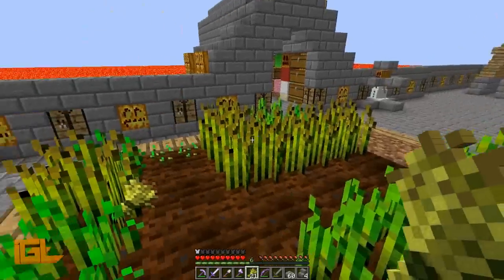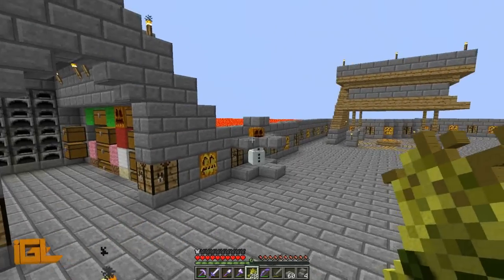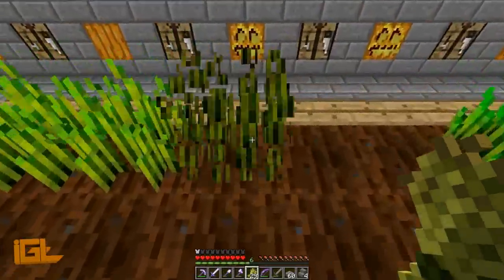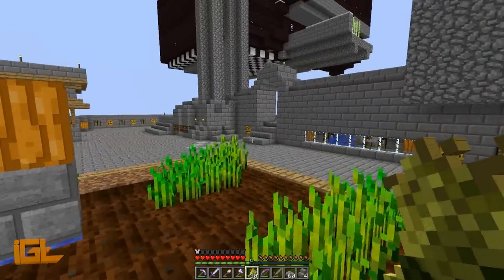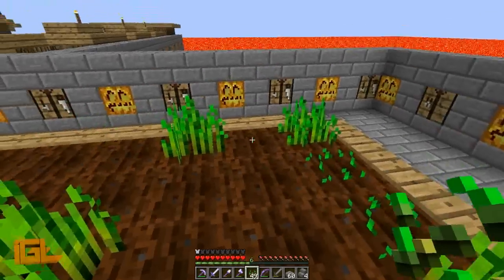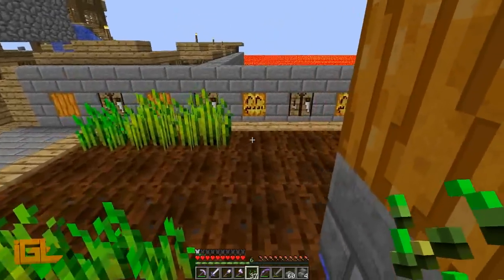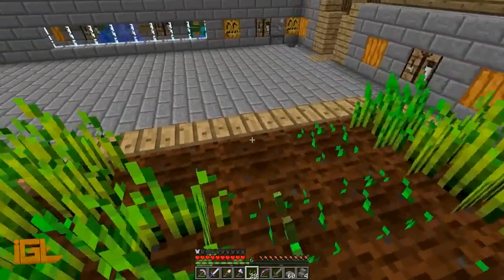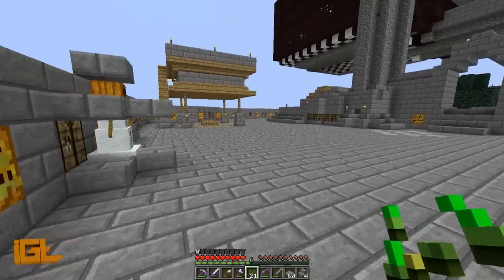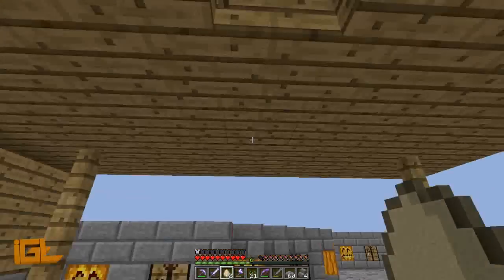Hey guys, welcome back to another episode of Sky Tomb Survival, episode number 33. We're using the vanilla HD texture pack — hope you guys are enjoying that. You gave a few good suggestions on the enchantment setup, and I think you're right, the bookshelves do look a lot better exposed. It's kind of up in the air what we're gonna do this episode; I haven't had anything really scheduled.